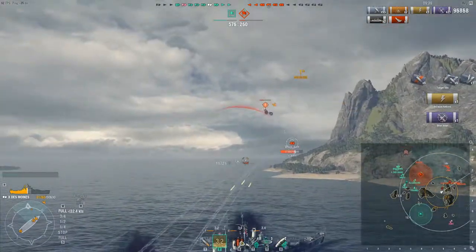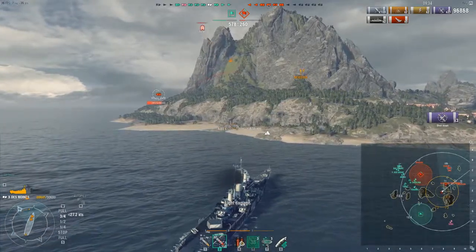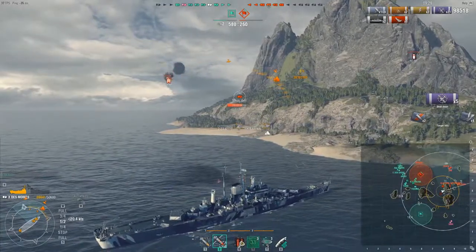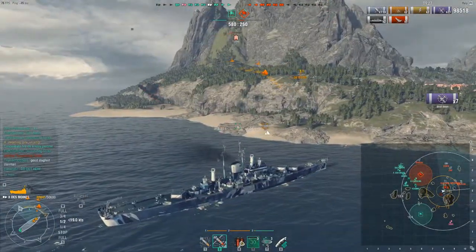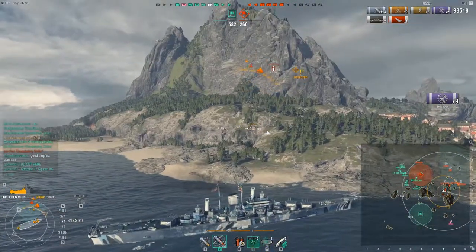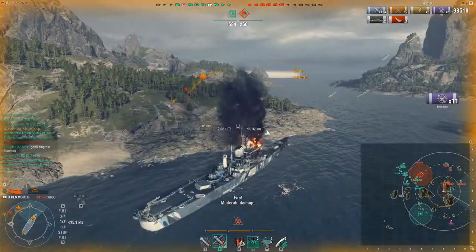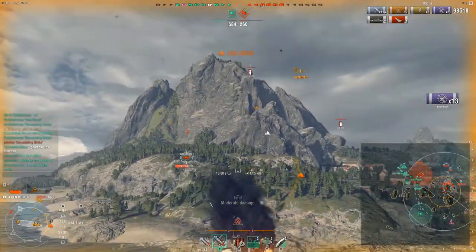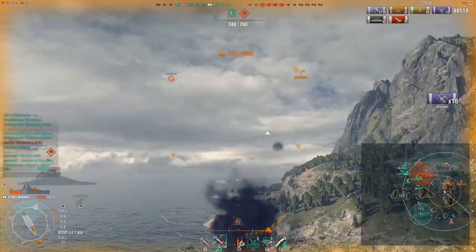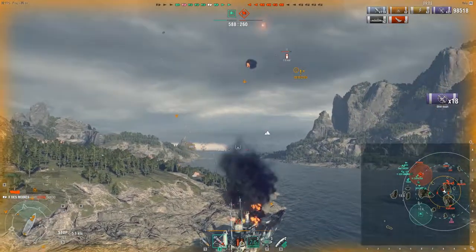Even at this range it is a tad bit hard to truly get the correct lead on this Zao. He does stealth up, but unfortunately for him he ends up firing at me which ruins his stealth. We have enemy strike aircraft coming in, so I'm going to use my AA defensive fire and hopefully start shooting down these torpedo bombers because I'm really not in a good spot to avoid them. We're going to designate the dive bombers above us as well — unfortunately he does manage to hit us with one fire, but we shot down all of his torpedo bombers.